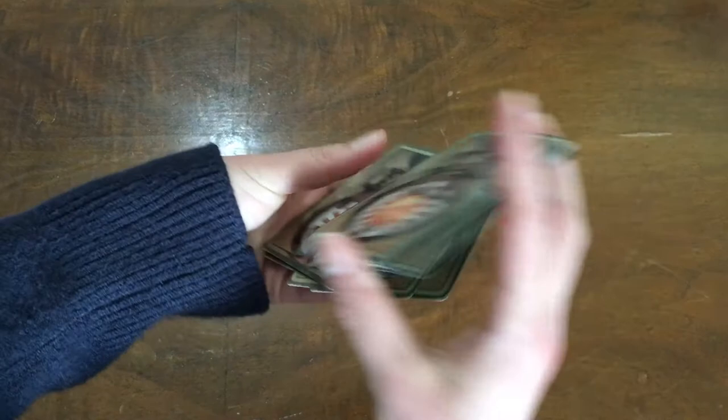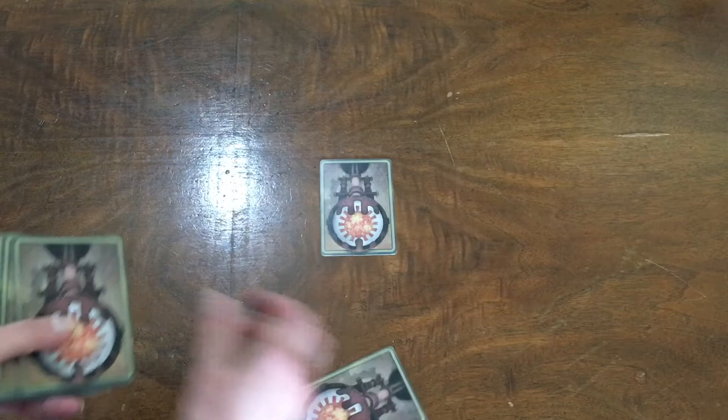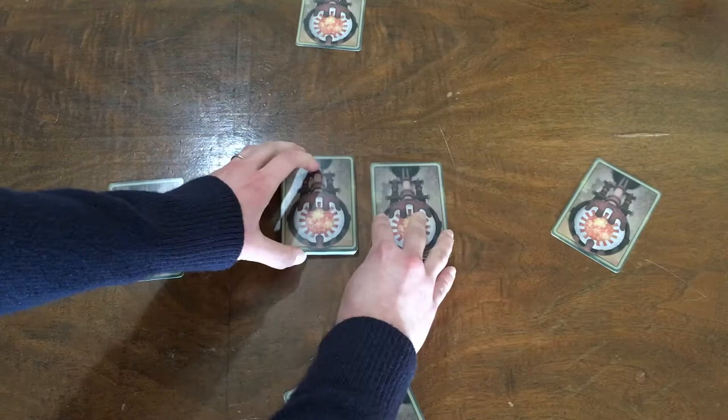To set up, shuffle the 19 character cards, then set the top card of the pile in the middle of the play area, face down. After dealing each player 1 card, place the rest of the deck in the middle of the play area, also face down, right next to that single face down card. Each player should also get a reference card.